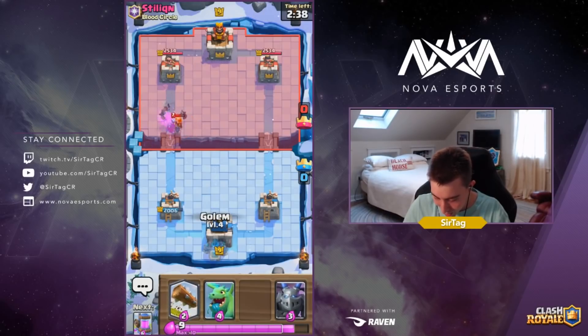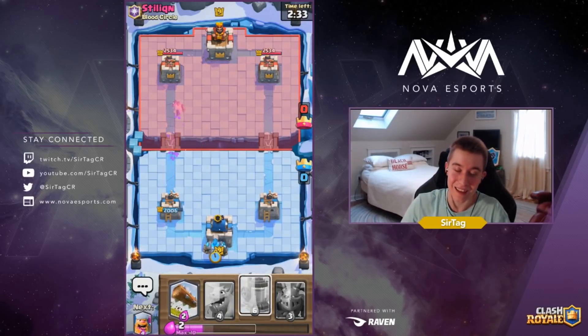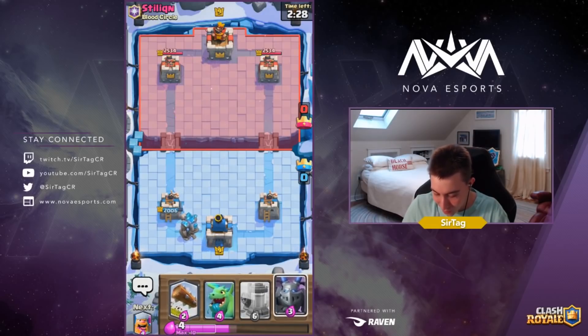Unless he has two win conditions, he's three cards away from his Hog Rider and down four elixir. So he's going to fireball the Golem?